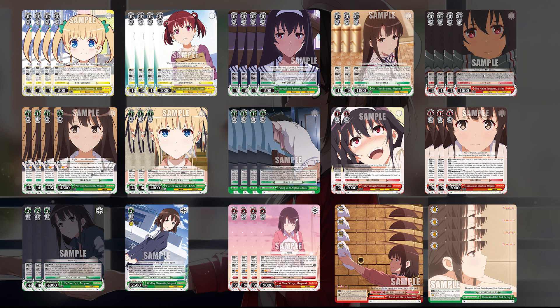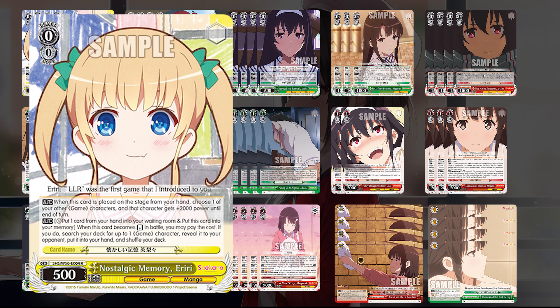With your opponent unable to back up against it, this is a pretty challenging top end to deal with. The trick is getting there. Starting at level zero, we have the Nostalgic Memory Errary. On play, you can pump a character up 2000 power — great for hitting power conditions on the level 1 combo. It also has the ability: pay one, pitch one, send this card to memory when becoming reversed, to search for one character and put it into hand. It's a potential deck search to thin your deck and helps build that memory game you want for the endgame. Worth noting it is 500 power, so minus-power effects can remove it from field.